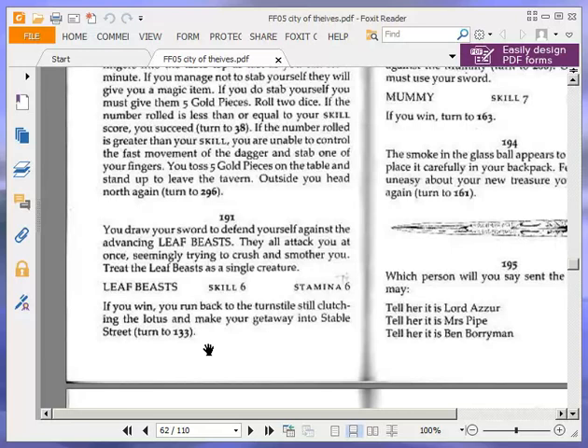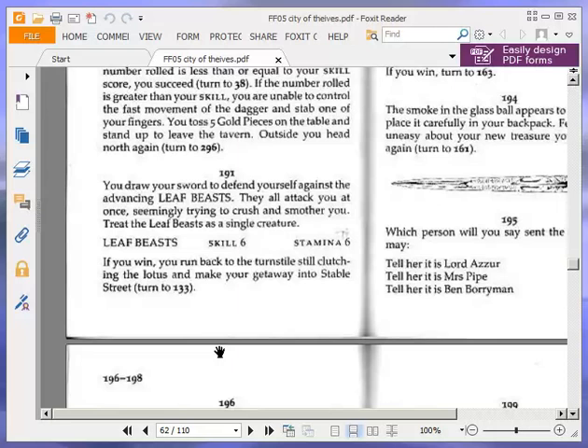You draw your sword to defend yourself against the advancing leaf beasts. They all attack you at once, seemingly trying to crush and smother you. Treat the leaf beasts as a single creature: skill 6, stamina 6. If you win, you run back to the turnstile, still clutching the lotus, and make your getaway into Stable Street — turn to 133.